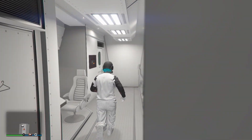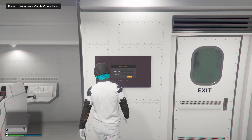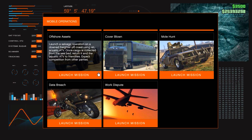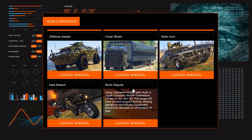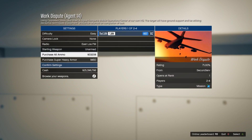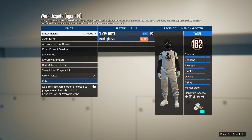Start up the mission called Work Dispute — it should be near the bottom. You might have it unlocked or it might be locked; if it's locked you have to complete some missions before to unlock it. Once you're in the menu, set the difficulty to easy, invite anyone, and start it up.